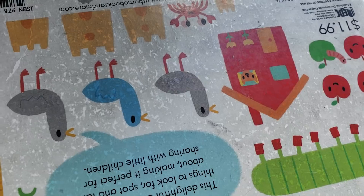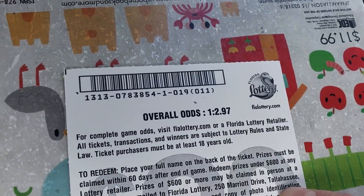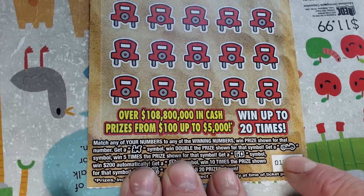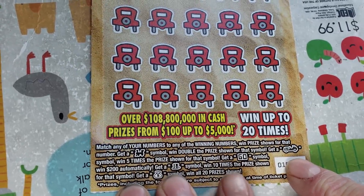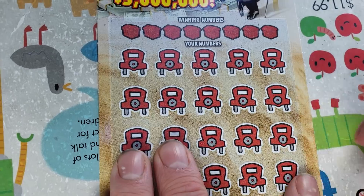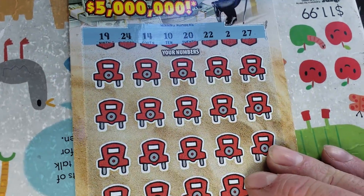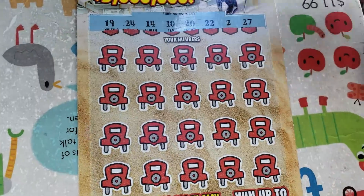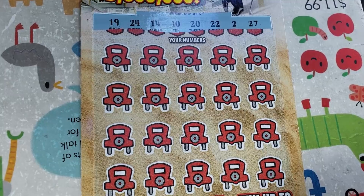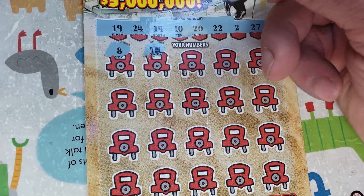Let's go to our next non-chaser, which is one of these $25 World-Class Caches. Haven't played out of this pack yet — ticket number zero. $25 ticket, odds are 1 in 2.89. Looking to match winning numbers to your numbers. Get a coin to win the prize, a stack of coins to win double, a dollar bill symbol to win $500, or a money bag to win all.